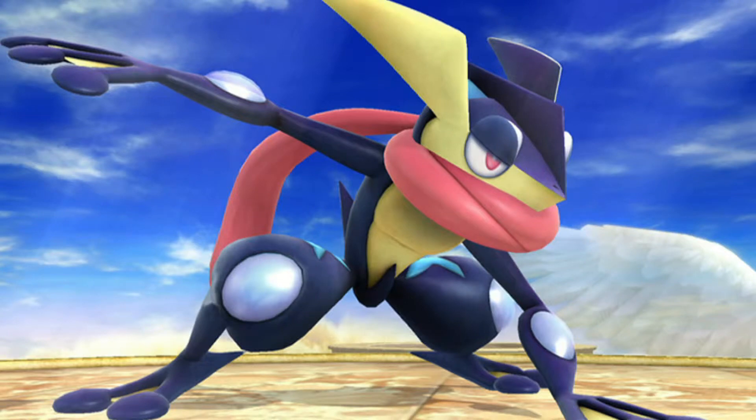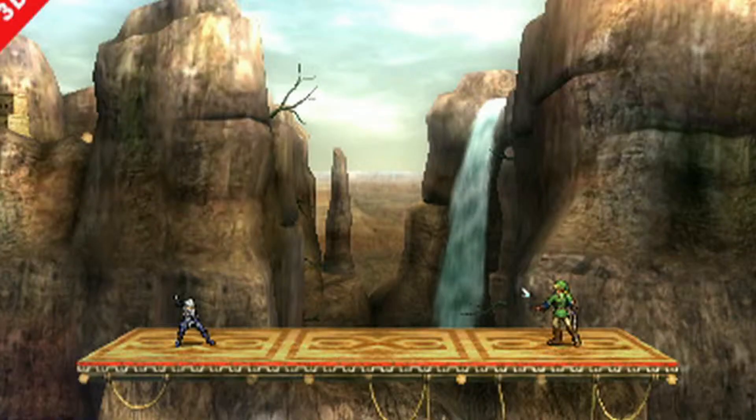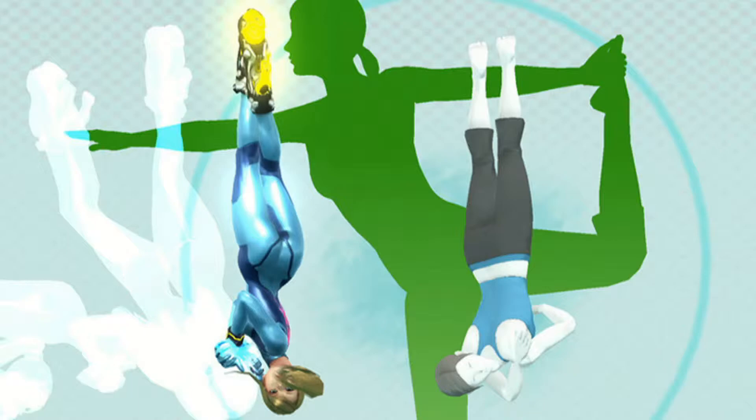This week we got a better look at things, such as Greninja, the Smash Run, and Final Destination. We also got some new information about Assist Trophies and Pokemon in each version. And I seriously don't know what this thing is.